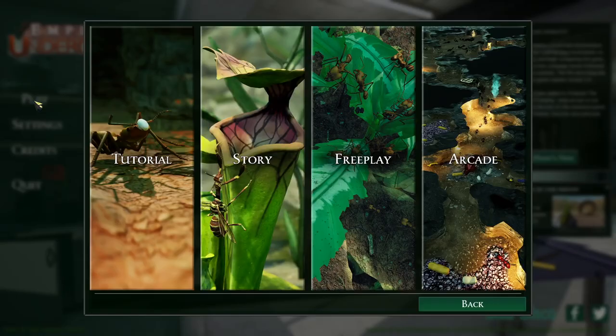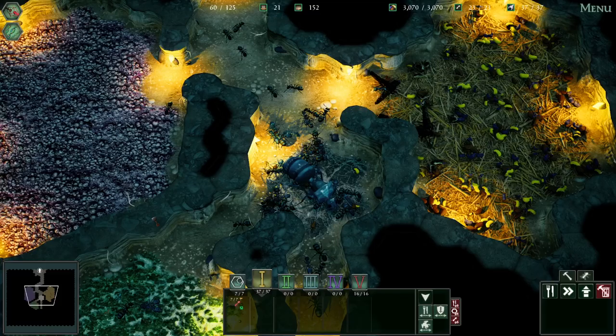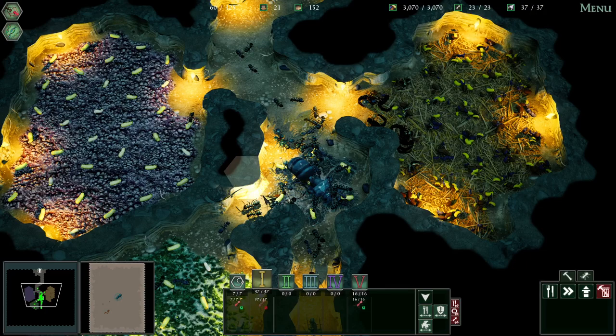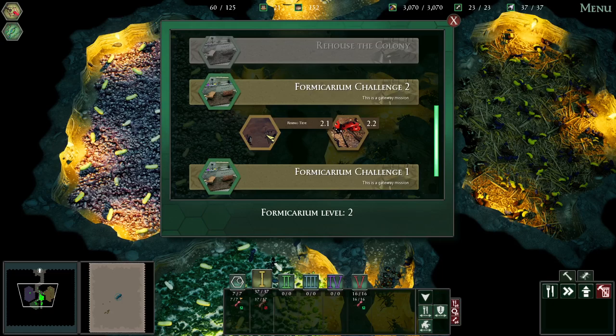We're playing Empires of the Undergrowth again. This is episode four, going to continue the story. Our colony is the Durant. So this is our main base. We've done what we can here, we're going to just jump ahead. So we did the Formicarium Challenge.